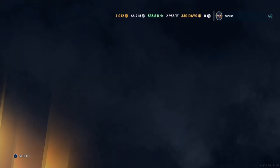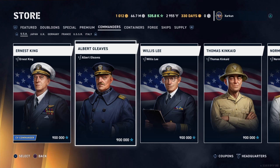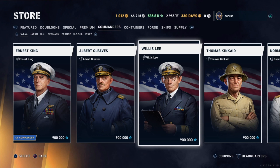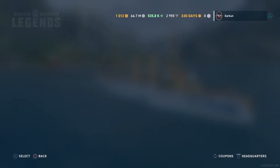You can also buy commanders in the store under the commanders tab for 900,000 commander XP each. Obviously it will take you a long time to grind to that much commander XP — though maybe not as long as you think. So for now, for the beginning, you'll have to get your commanders from those containers that you can get for free by completing the weekly boost mission.